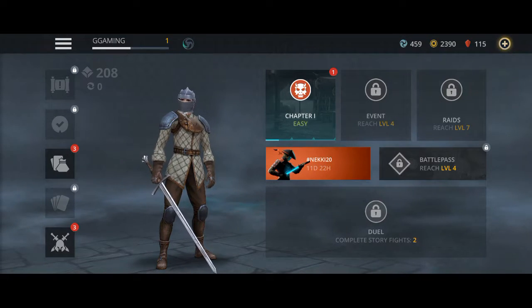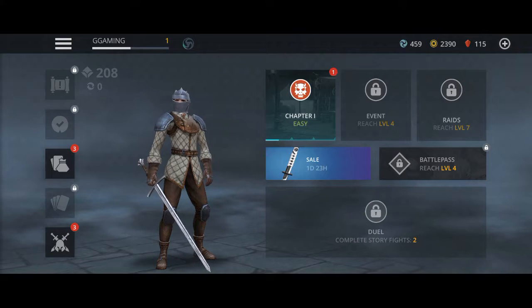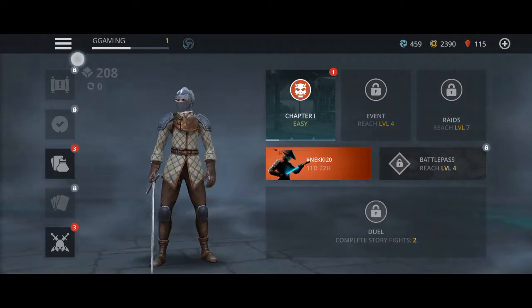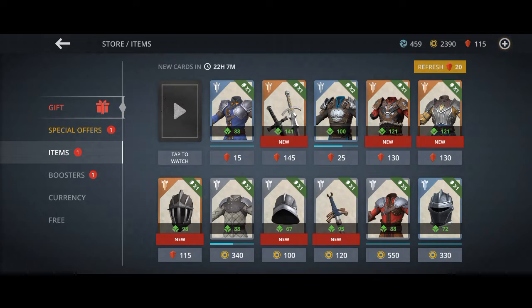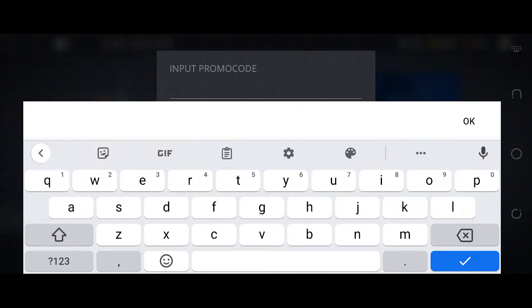Today I will share new and the latest working promo codes about Shadow Fight 3 for free rewards. Now we move towards today's video. We search the menu which takes us towards the redeem code or promo code section. To find the menu, you can see there are many menus on the left-hand side of the screen. From these menus, click the central menu — just like the clothes icon. After clicking on that menu, another screen opens, and from the left-hand side there are some other menus. Click on the last menu, which is the free menu. After clicking the free menu, you can see a third option to input a promo code. Click on that and you will see the section where we write our promo codes for Shadow Fight 3.